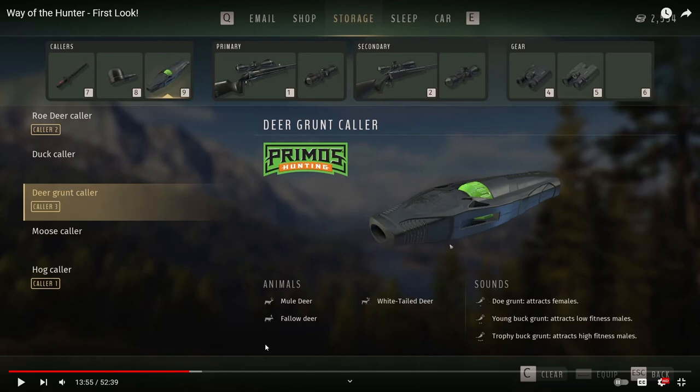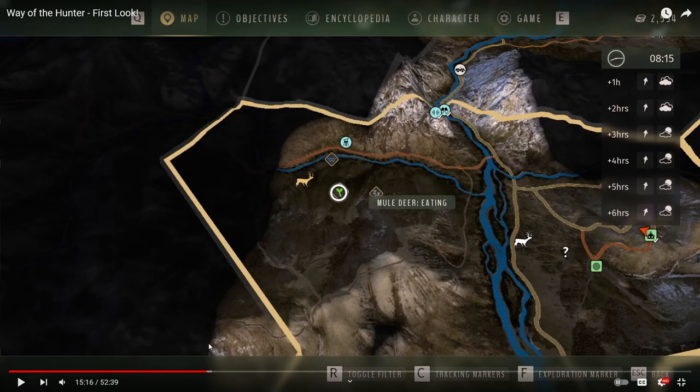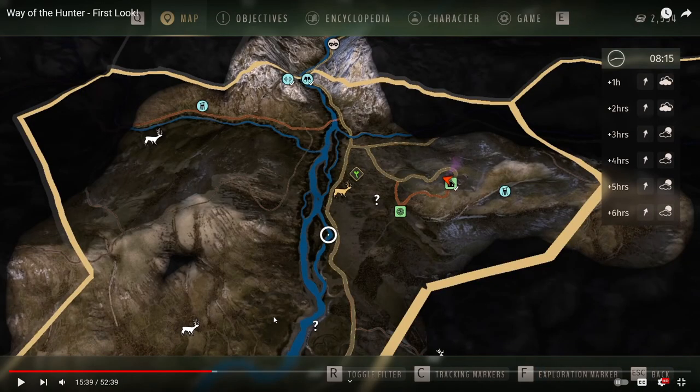Back on the map, there are different drinking areas, resting areas, and eating areas, showing you the rough location of where animals will be depending on the time of day. I really like that because, as I said, Hunter: Call of the Wild was frustrating to find animals in, and this gives you more direction.